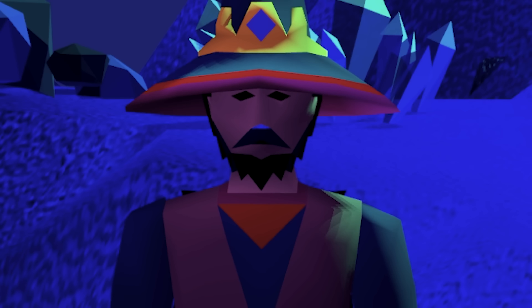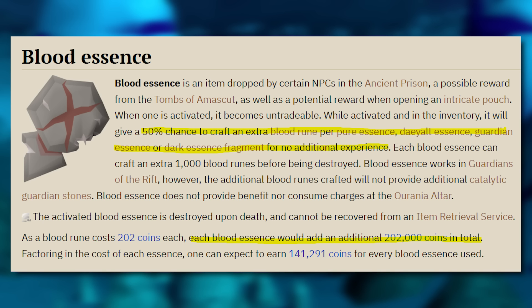The last item I need to talk about is the Blood Essence. It will give you 50% more additional blood runes for no additional XP. This comes out to about 130k extra profit per each one that you use, so if you want to make a little bit more GP per hour, you can bring one here as you craft blood runes.